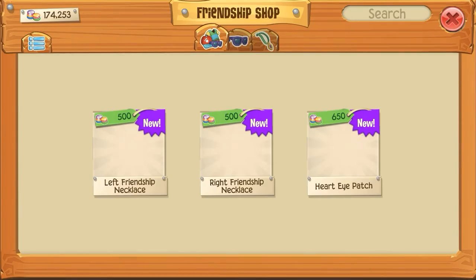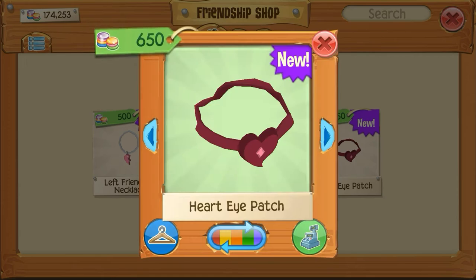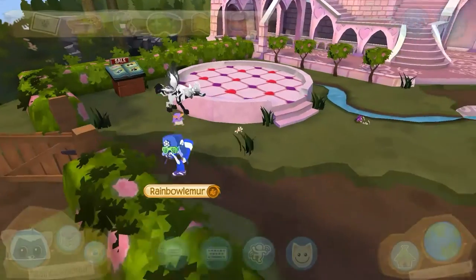And that's where we are at right now. Let's see what they have for sale. Oh and by the way guys, Heart Eyepatches are back. I think they were like a beta before, or a rare item. I'm not sure.